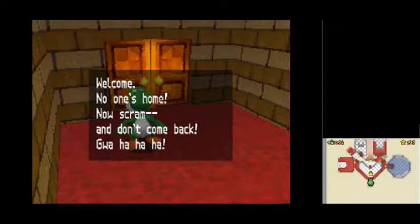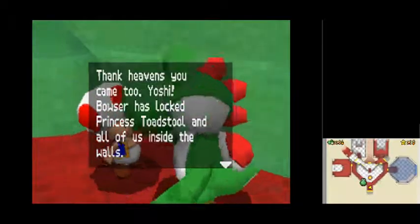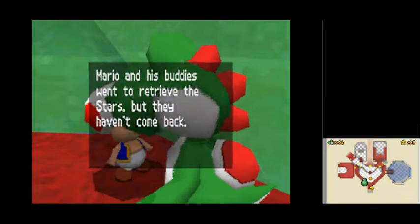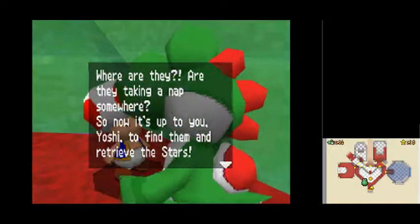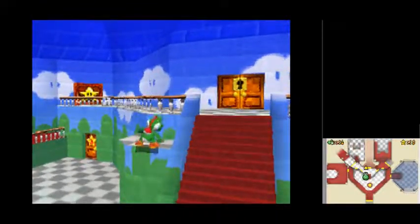'Welcome. No one's home now. Scram and don't come back.' Just like before, I can't control the camera in the castle. 'Thank heavens you came, Yoshi. Bowser has locked Princess Toadstool and all of us inside the walls. He stole our power stars and is using their magic to create an evil land of monsters in the castle walls and paintings. Mario and his buddies went to retrieve the stars but they haven't come back. Last I saw them they were heading to the room on the left with the painting of the Bob-ombs. So now it's up to you, Yoshi, to find them and retrieve the stars. We all are depending on you.'